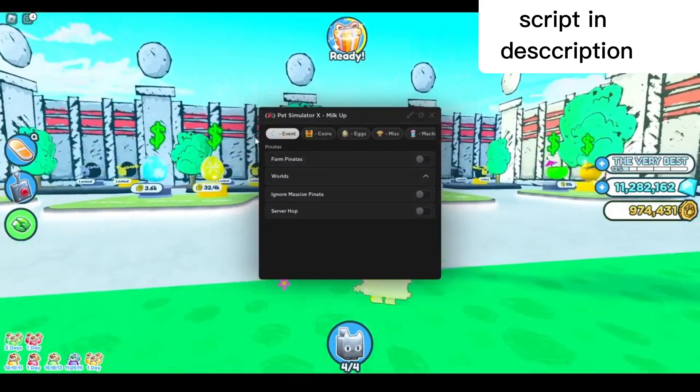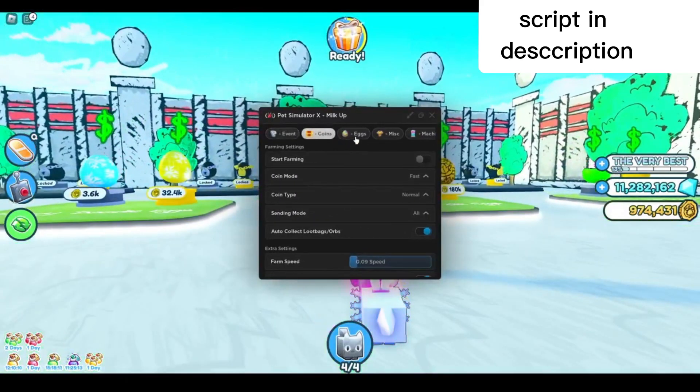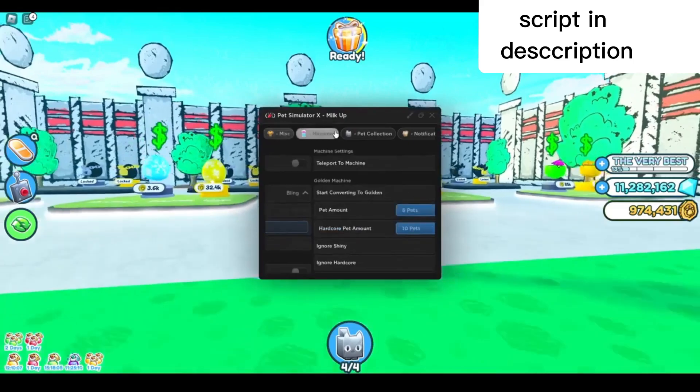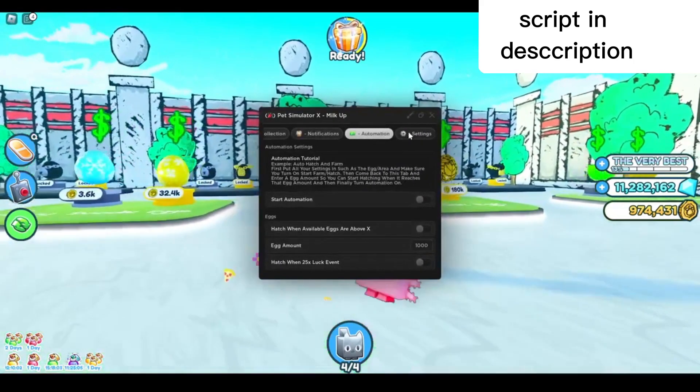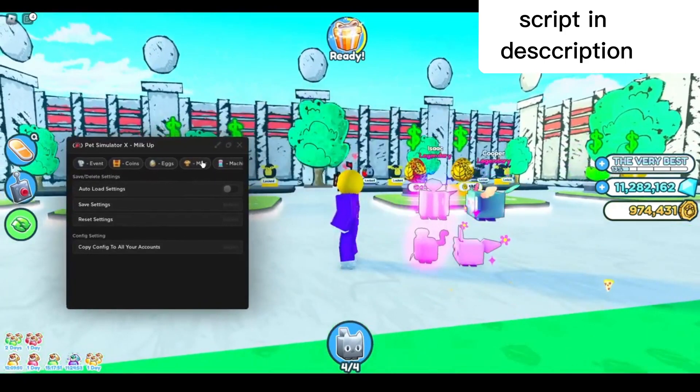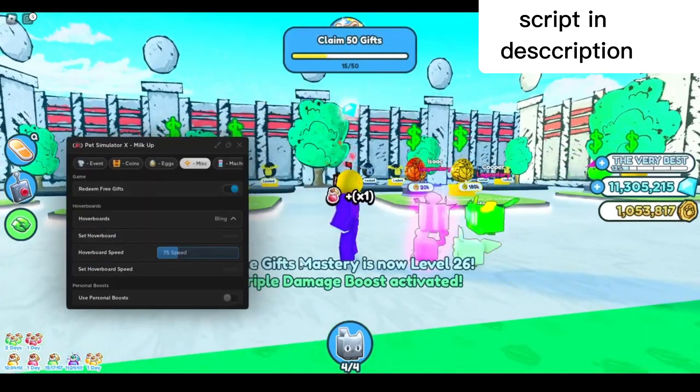As you can see, they overhauled the UI — it's got different tabs now: the event tab, coins, eggs, miscellaneous, machines, collection, notifications, automation, and settings. First I'll go to the misc tab right here and redeem free gifts. There you go, it will redeem everything you have unclaimed.